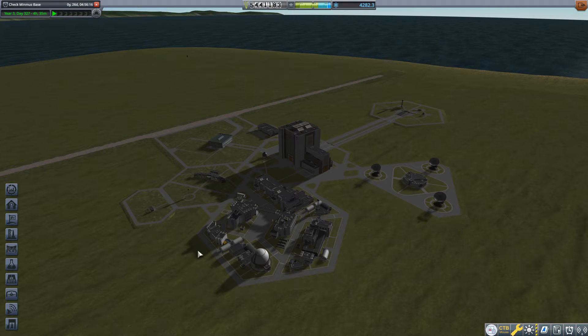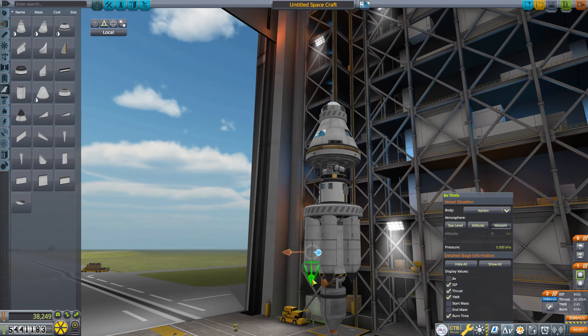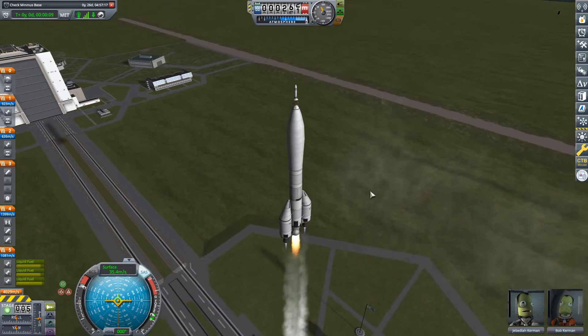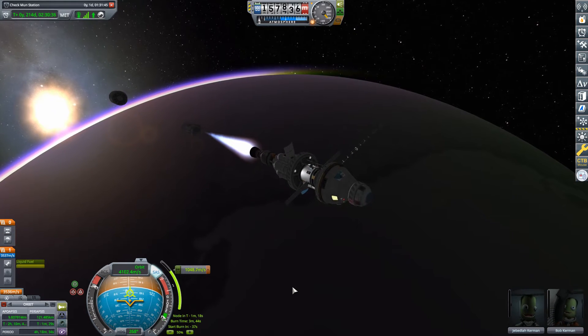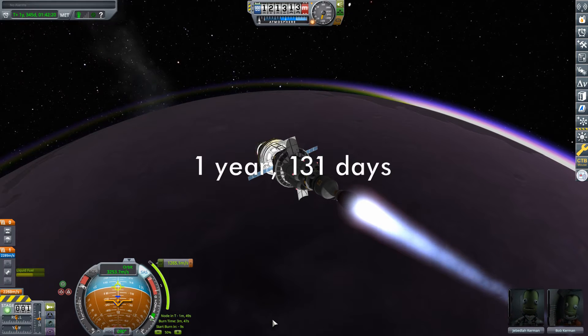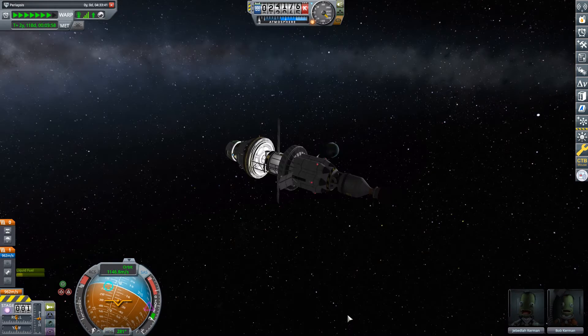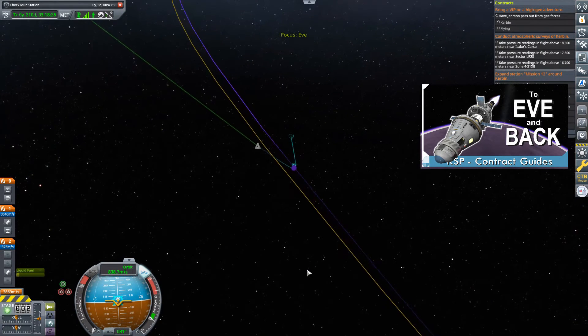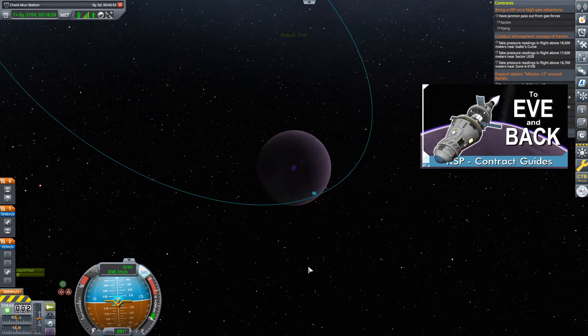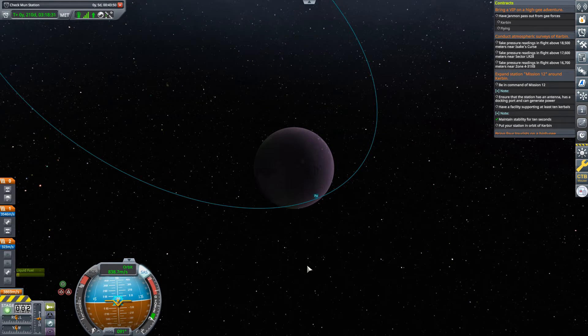Although I feel the ideas presented in this tutorial stand on their own, this is the second of a two-parter. It was in part one that I went over the build of this vessel, launched it, and sent it on its way to EVE. I completed the Explore EVE contract by capturing into a low orbit about EVE where Jeb and Bob spent some time before burning back to Kerbin. What I'm going to do here is revert back to the point where Jeb and Bob just crossed into EVE's SOI and follow an alternate and more efficient course to get them back home.